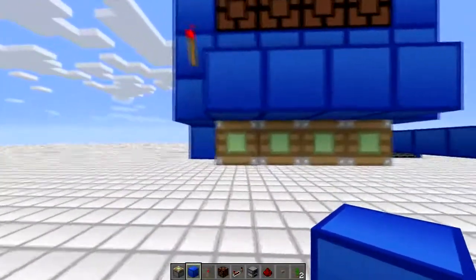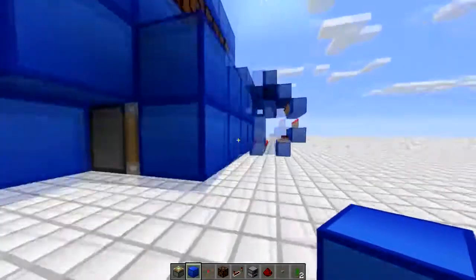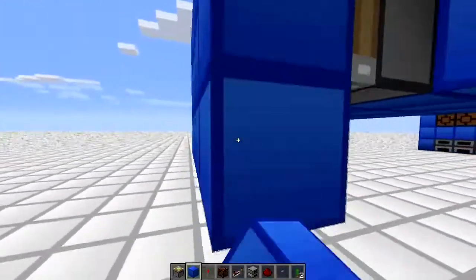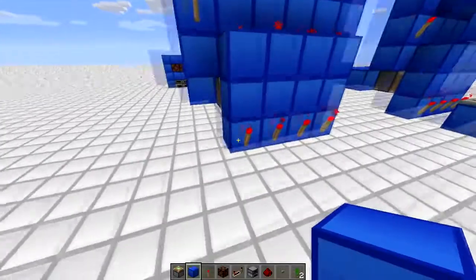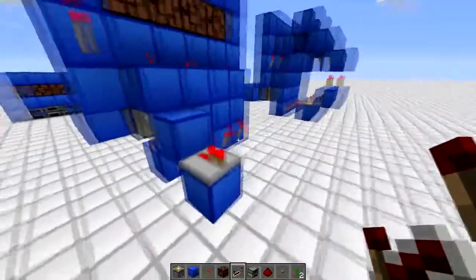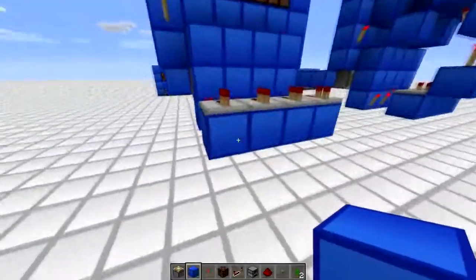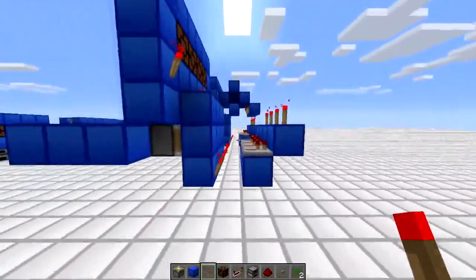We just need to get the signal up to the glowstone lamps. You need blocks on the end of these — the lapis can be any block. Build under: a block under and a redstone torch on each of these blocks. When the piston is extended, power will be put into this block, and then you use a repeater to take it out of that block. Continue that for all the ones you're going to use.